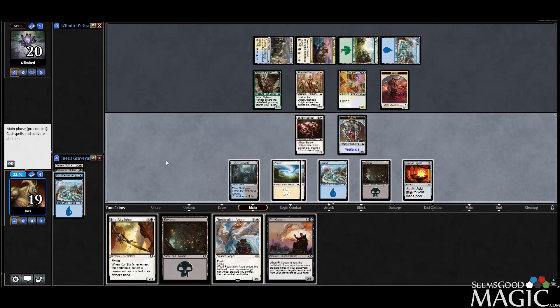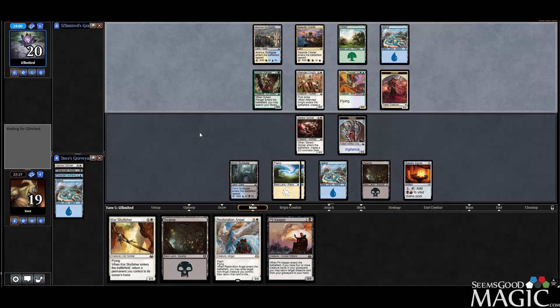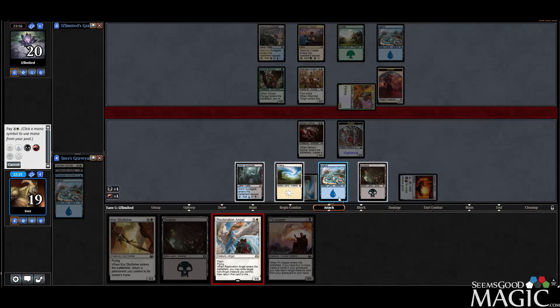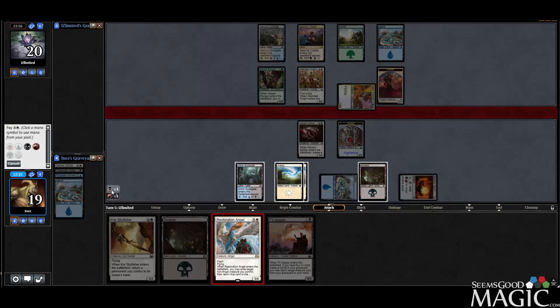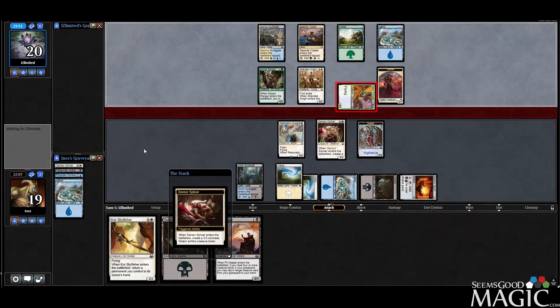This might just be an opportunity to play Pit Keeper, but we lose out on an Into the Battlefield trigger. I think we're going to be patient with it. So we'll play Restoration Angel and blink the Splicer to get some value.